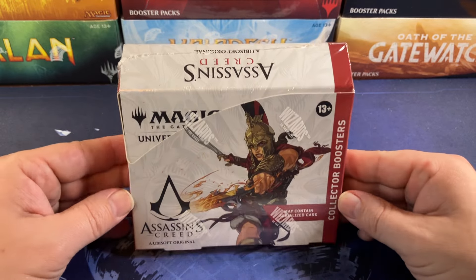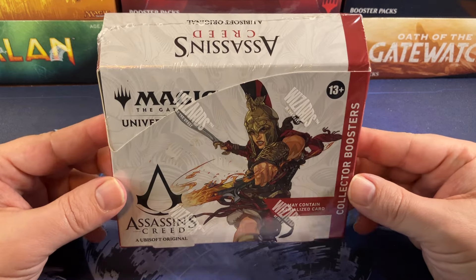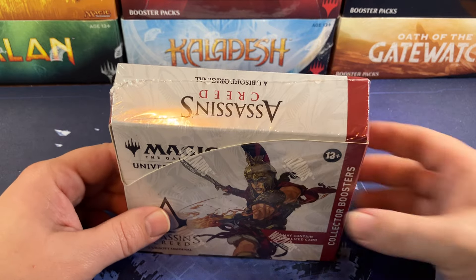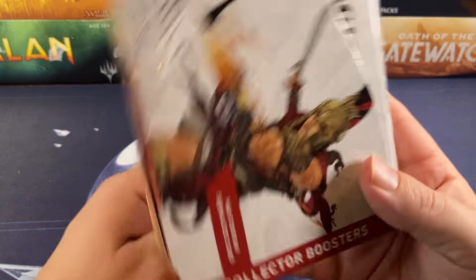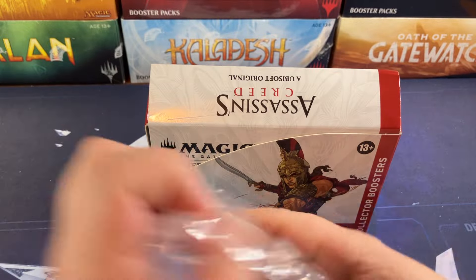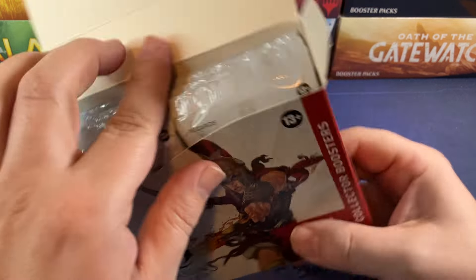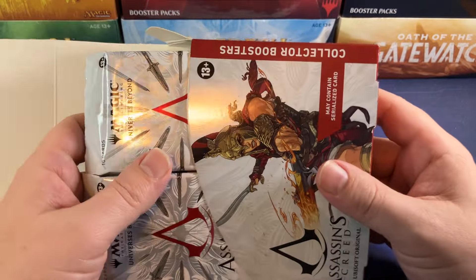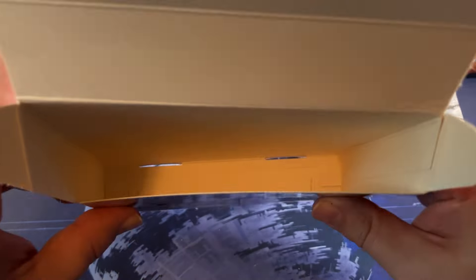The Modern Horizons 3 boxes did really well, but these have been pretty slack. Hopefully Bloomburrow picks it back up when that one comes out — everybody seems really excited about that one. Everybody forgot this set was even coming out. And now it's Duskmourn, and Foundations corsets are back — they're just not calling them corsets, so technically they're not lying.